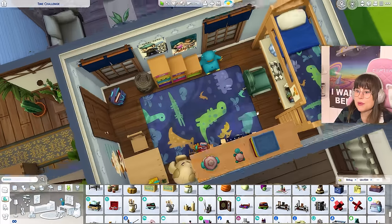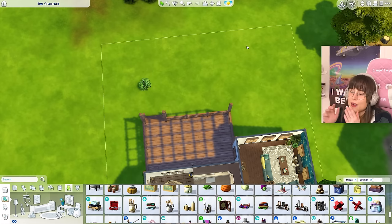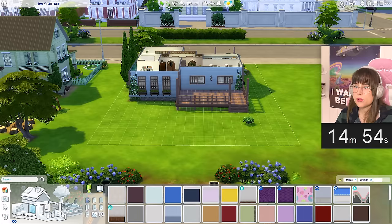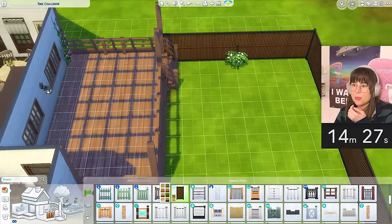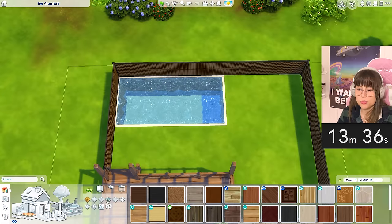That didn't turn out that bad - I'm happy with this! It is a kid's bedroom, that it is. We don't talk about the windows - it's impossible to find curtains that fit without the Tool mod and I don't have time for that. Now we shan't move on to the backyard. If I get one minute for the backyard I'm going to cry. One, two, three - fifteen minutes! That's perfect, I am so happy. I'm starting the timer now.